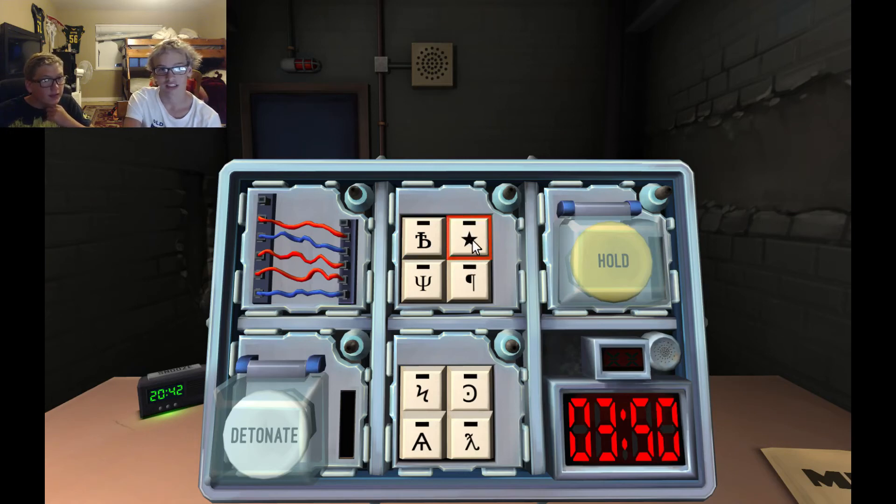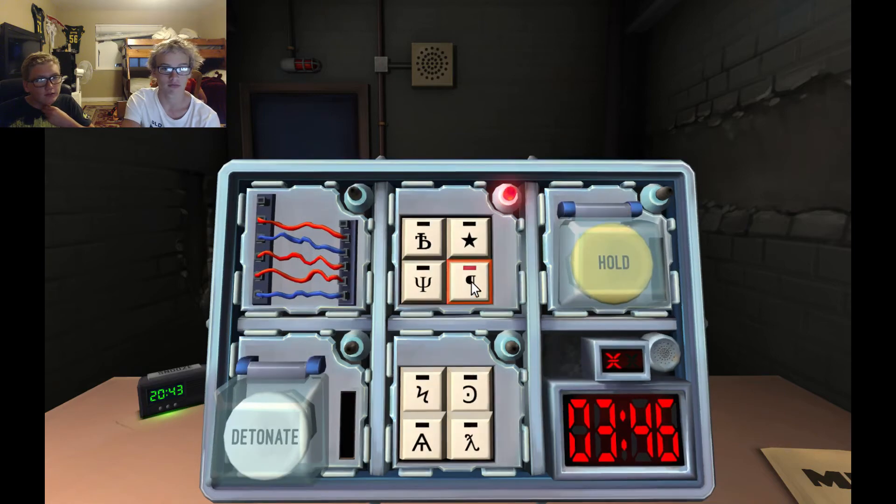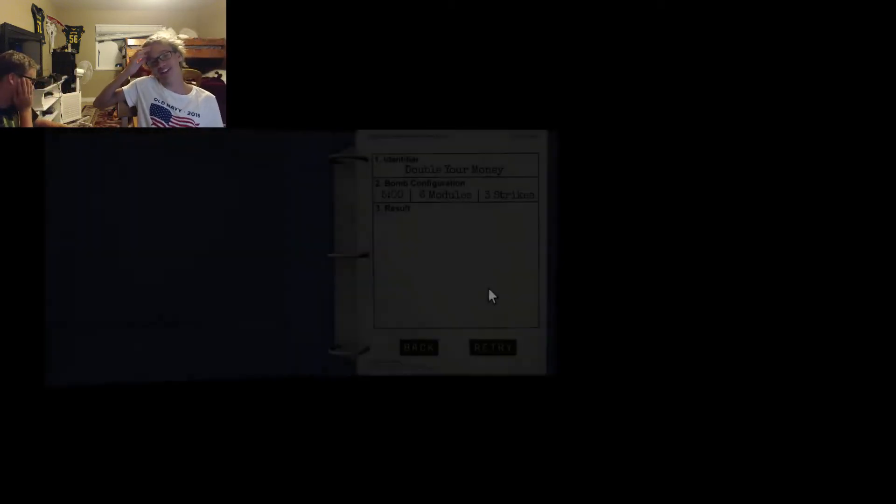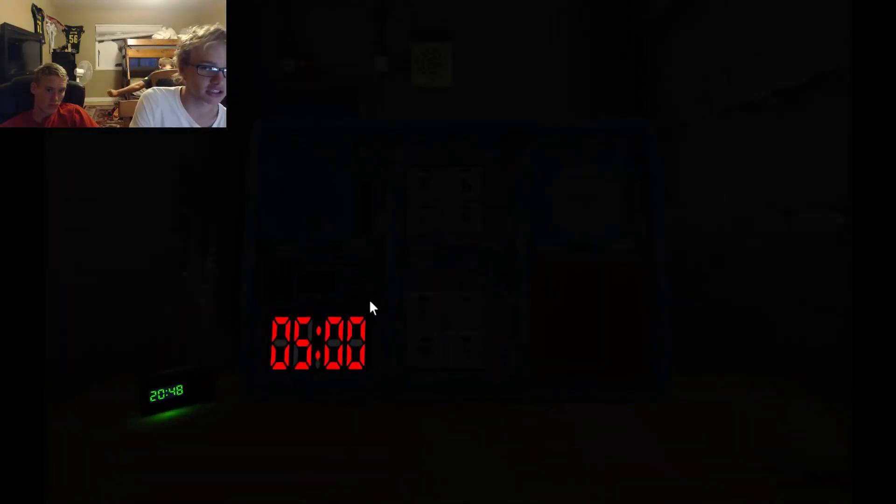Fill the star — paragraph symbol, trident, and T. Press the paragraph symbol. Nope. Press the B thing. Nope. Paragraph — nope. Disclaimer: this is our second shot on this bomb. Nick was just confused and now I think we're clear. I understand how to do this.